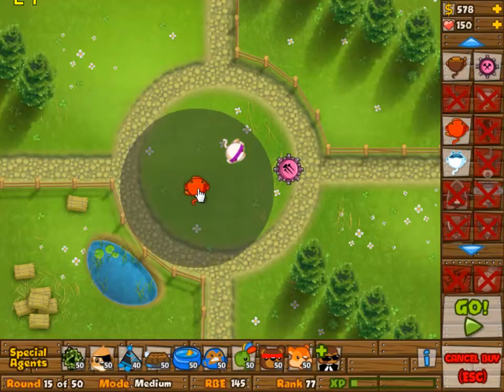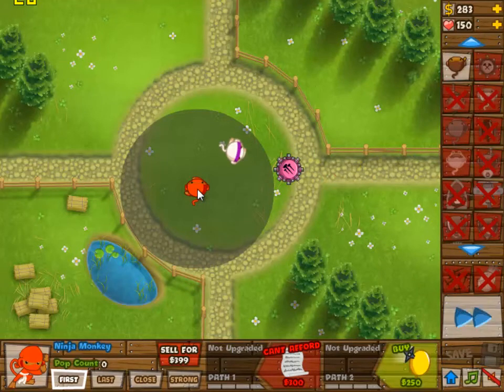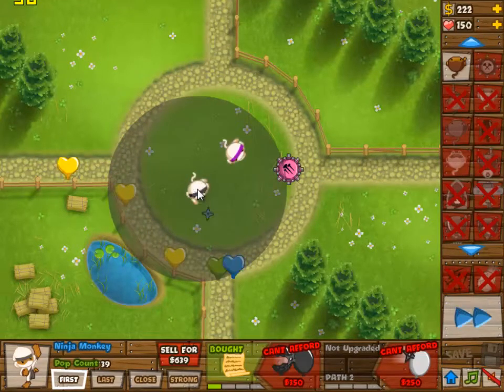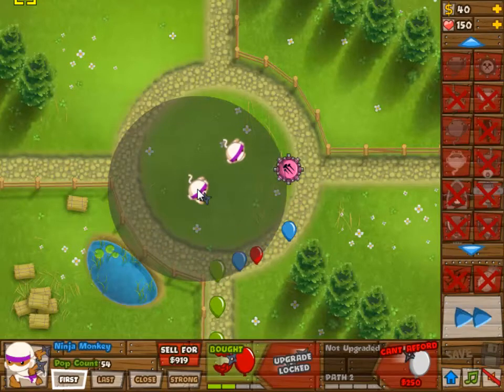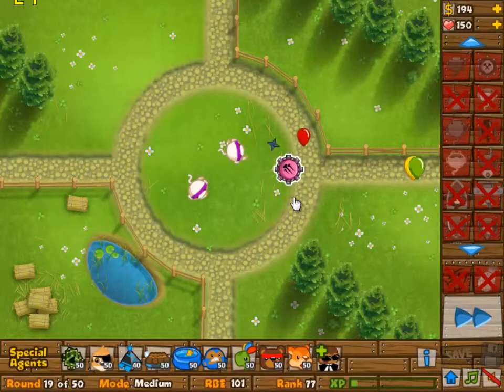So we're going to add another ninja when the tech shooter is at 3-0. It is going to be in the bottom left here. There's no reason to put it in the bottom left specifically — you can also put it in the bottom right or top left or whatever. It doesn't really matter.